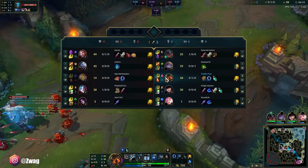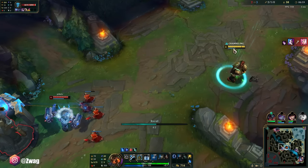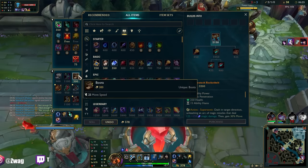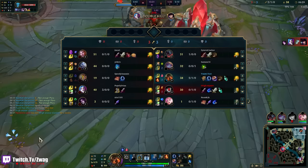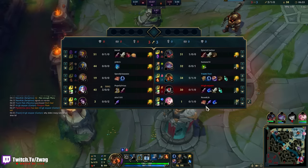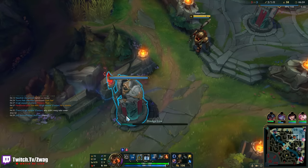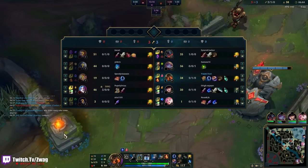In a tougher matchup, you could go Aftershock as your main rune and then take Demolish or Shield Bash — Shield Bash is really good on autos. She still doesn't have flash, so if Lux gets hit by a hook and she's really far away from turret, she dies. We could break the spell shield.